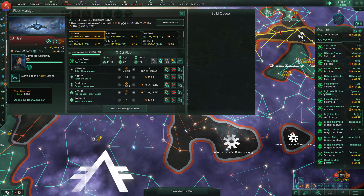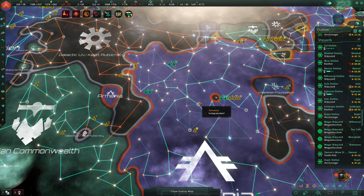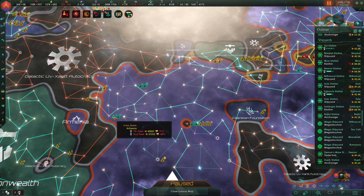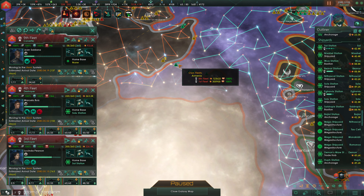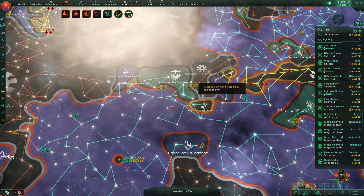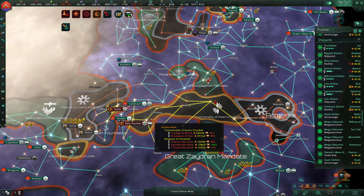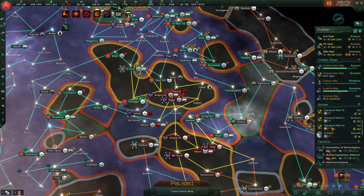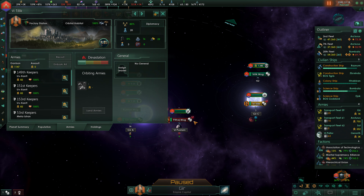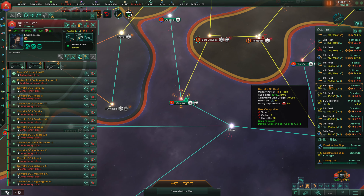We can resume construction. We're going to have some additional fleets out this way — as soon as these are done I think we send them over here. How are we looking with our fleets to respond up this way? These guys are heading over — it'll take them a little while to get there. I do want to work on replenishing this fleet. We're looking up over here and I do want to check in on our armies. These guys require orders — let's see how they do landing here.